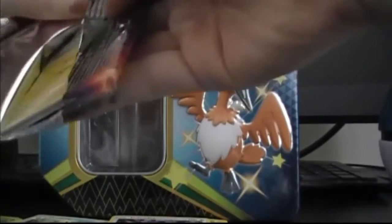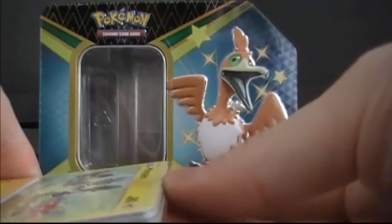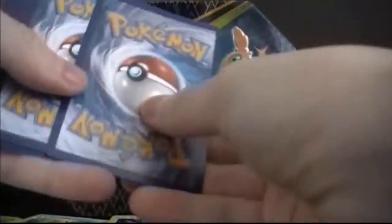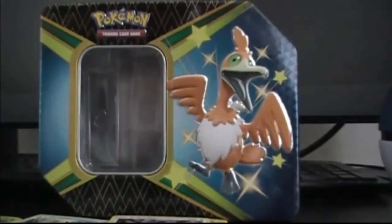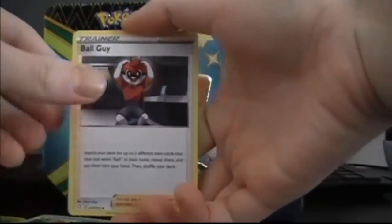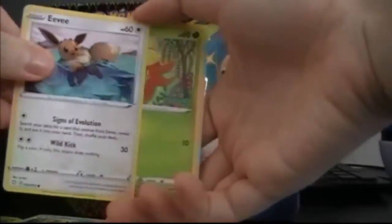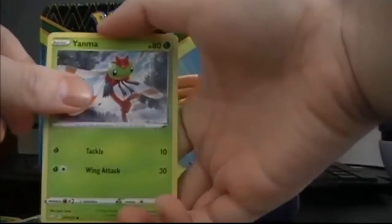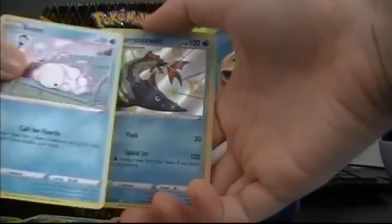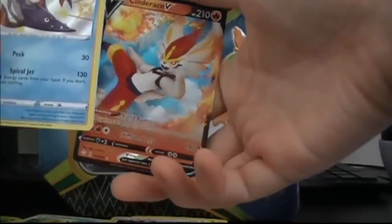Charizard pack — what we got here. Metal Energy, Rusted Shield, Ballguy, Votesel, Morpeko, Eevee, Gossifleur, Yanma, Snom — oooh, Reverse Barraskewda! And another Zamazenta!